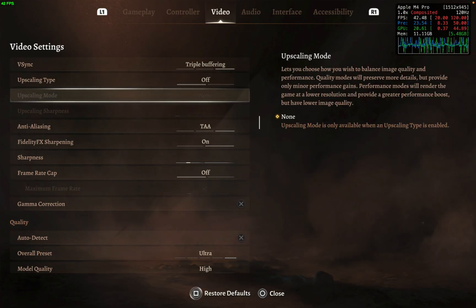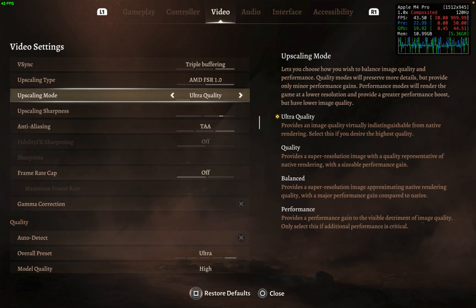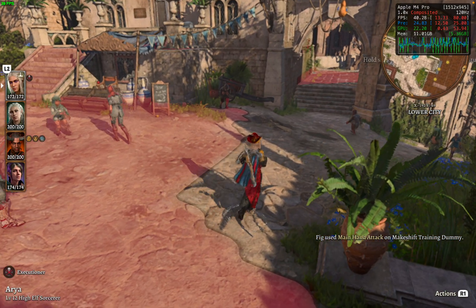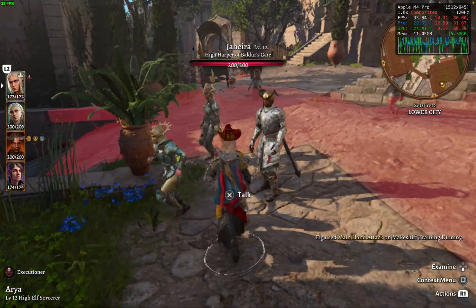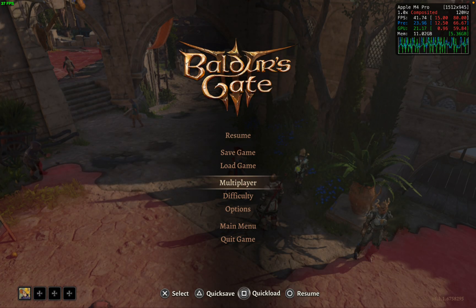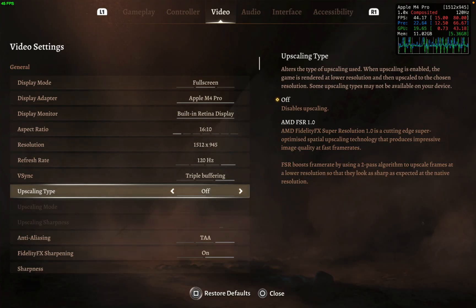I'm not using upscaling right now because we still only have FSR 1. There was no addition of Metal effects or FSR 2 or anything like that, so we are still stuck with the crappy FSR 1. I'll turn it on just for the sake of performance, but it looks very, very blurry and it does not help performance in this state of the game without the renice change, so I'm going to go ahead and turn that back off.